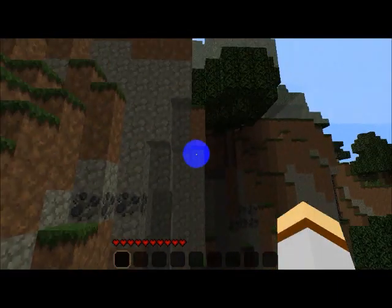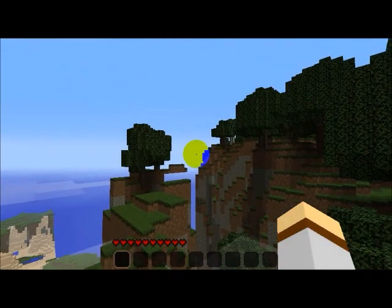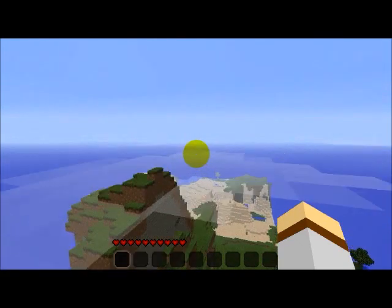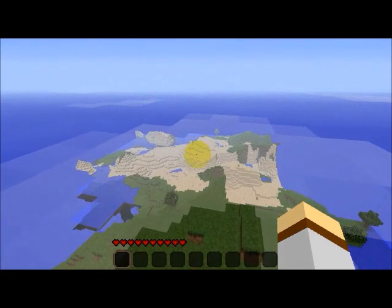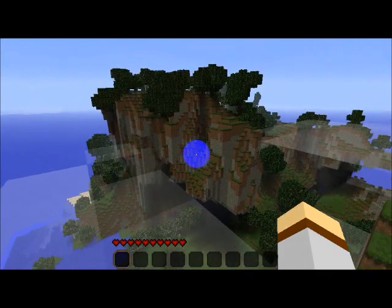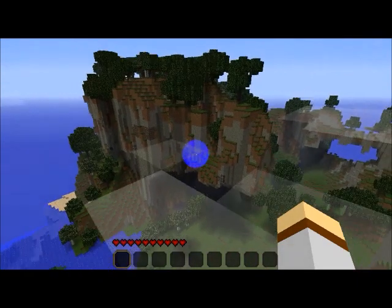I'll show you the top — some of them go higher than the clouds, and you can see the cloud layer is there. It is pretty amazing. You could do a lot of things like build a house on here, it would be a great viewing point. You can see the whole desert bottom is really small down there. It's a very amazing seed — it's the best one I've ever found.